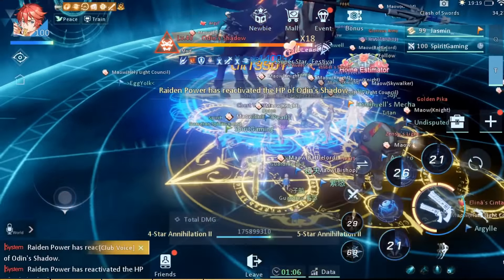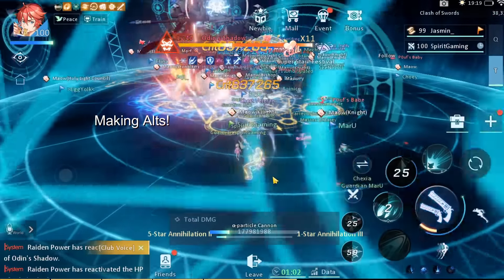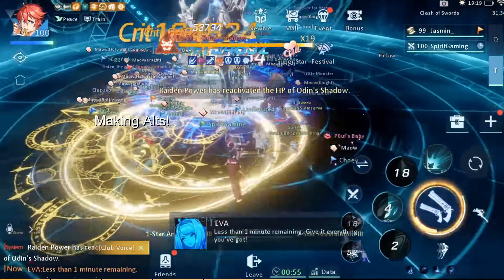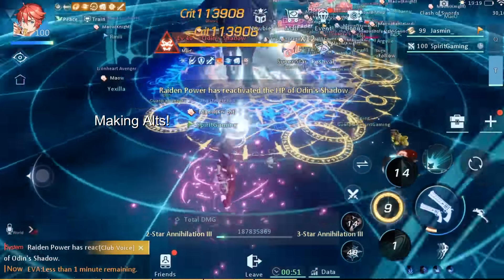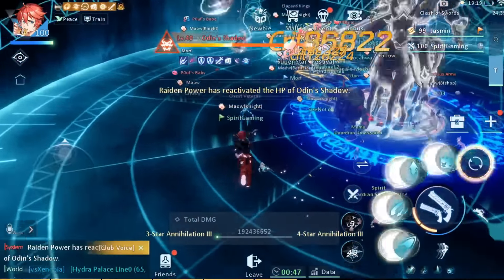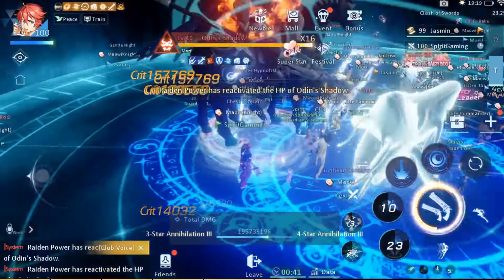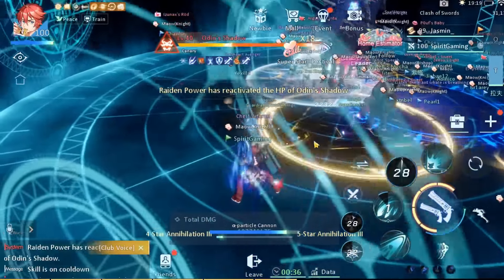And that is by making alternative accounts on the same server. You want to make a completely new email, and on the login screen you will see a small person with a redirect icon — press on that. Then press login and switch account. Once you press on the switch account, you instantly want to press on the back button of your device, but just once, so it does not automatically log you in to your existing account. Then just log in with a new email and you're done. Now you can play on the same server with a different account and character.